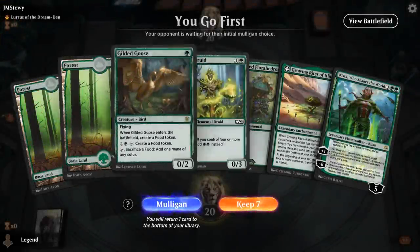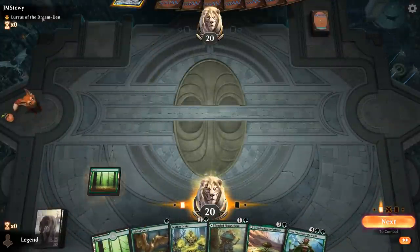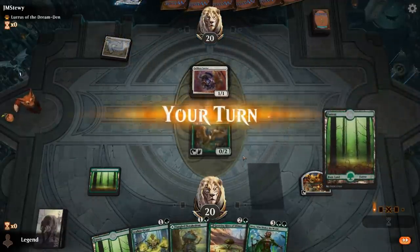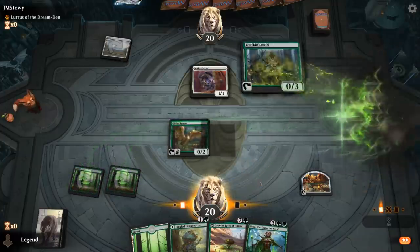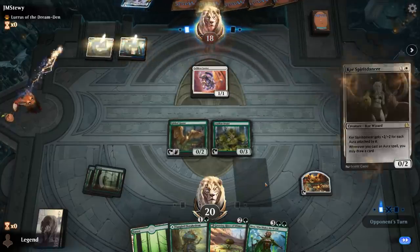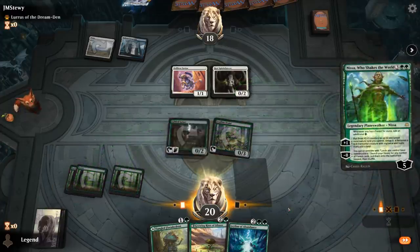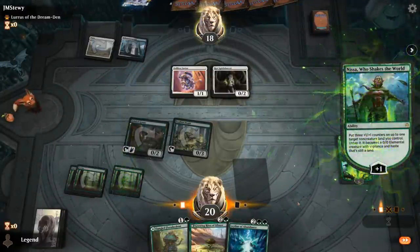We're on the play and this hand seems acceptable - we've got a turn one Goose, turn two mana creature. Facing another Lurrus deck. We might even transform our Growing Rites if this opponent is on the Aura version. Probably go with a Leafkin here and next turn we can play our Nylea. They do have a turn two Spirit Dancer unfortunately, so that's going to give us some trouble.